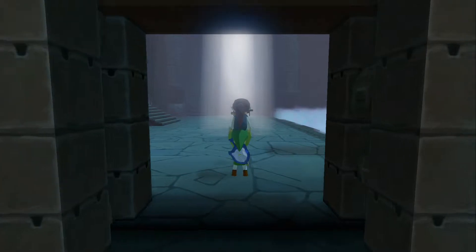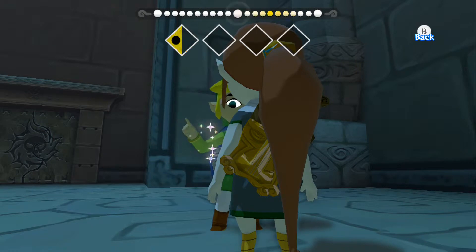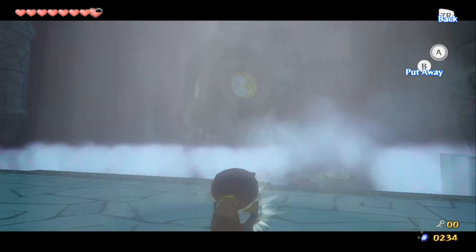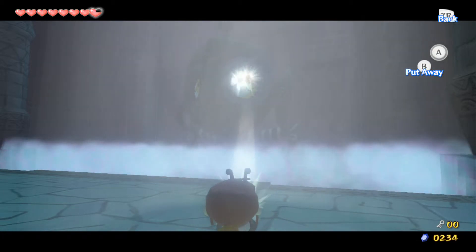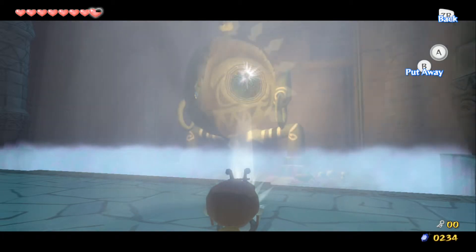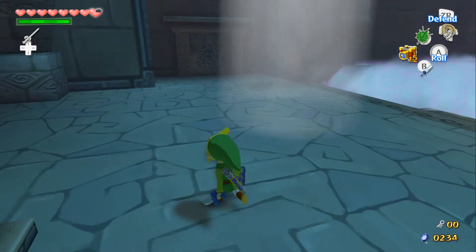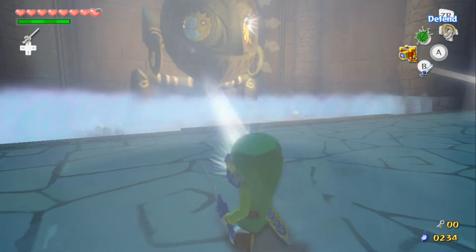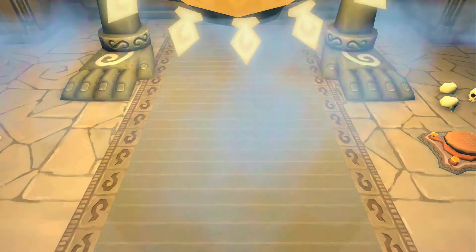Triforce! Take control of Medley again and aim this thing up here. Go back to Link, get out his shield and aim ourselves here — open this thing up and now that thing will turn into the sun. We can continue onward.